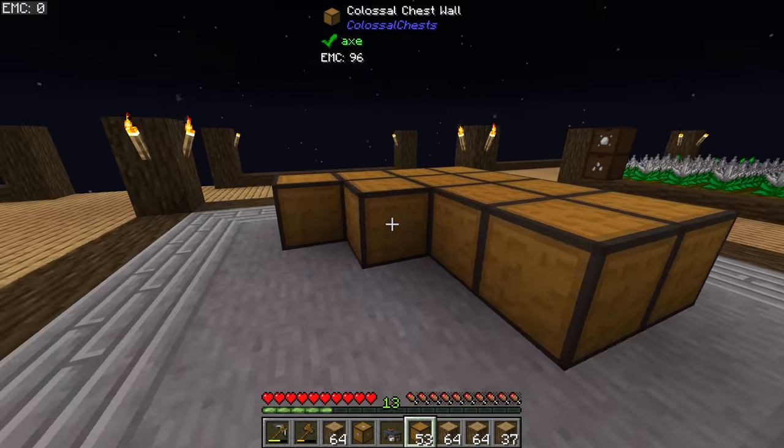A ton of smooth stone later, let's grab some of that cobblestone we made earlier and craft up a bunch more furnaces. You can click the middle mouse button to automatically sort your chest — and that's 27 furnaces.